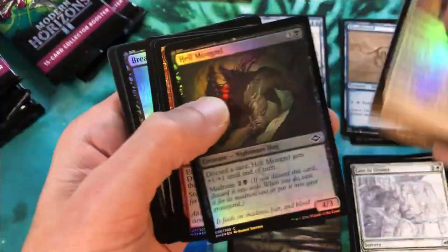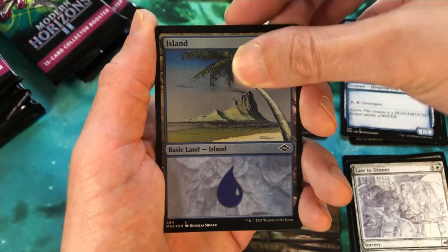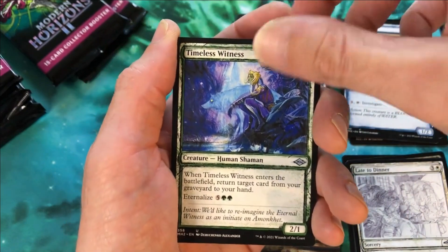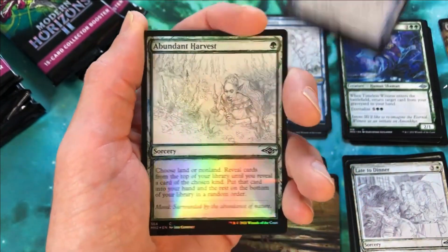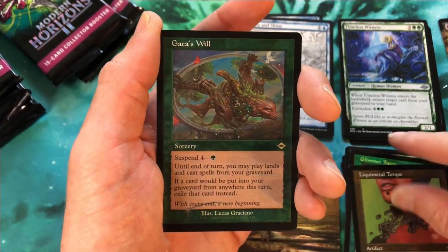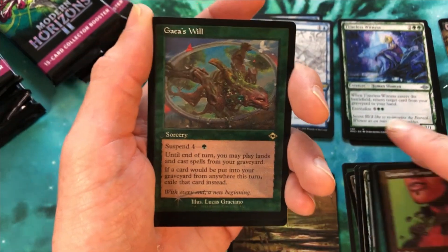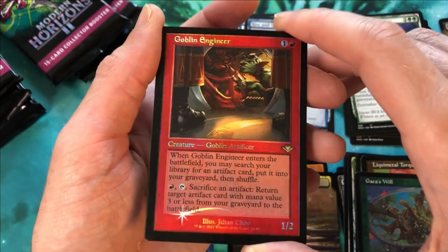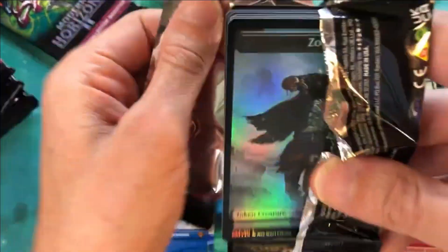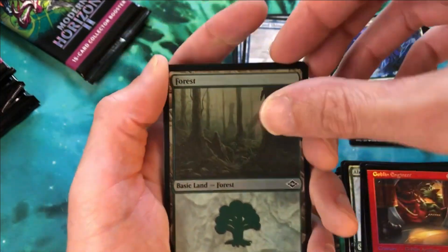We're going to need a Marsh Flats counter. I've probably opened about a dozen of them across these seven boxes. Extended art Void Mirror — pretty cool looking card. Phantasmal Dreadmaw. Dockside Extortionist borderless — mythic number two, very nice hit. Into another Glimmer Bairn, Abundant Harvest, Nested Shambler, etched retro frame — that actually looks really nice. Extended art foil Master of Death and a squirrel token.